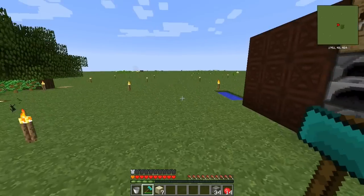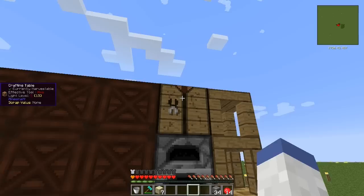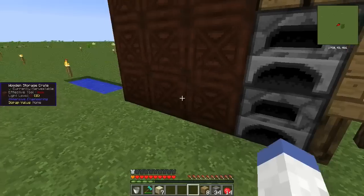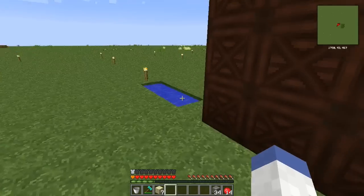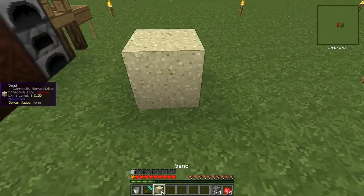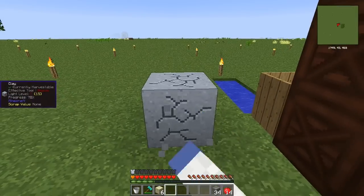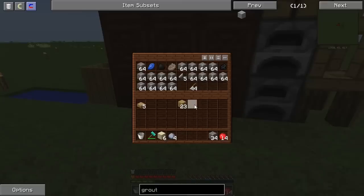With Ex Nihilo we can make sand, and then to make clay you need wood. Let me grab some of this. We'll make slabs, and this composting barrel can be used to make stuff. So we put it down, grab a bucket of water, place it, hit it — that makes dust. Put that in there, that makes clay. Break that — clay balls, gravel, sand, clay. Cha-ching, that is how we're going to do that.